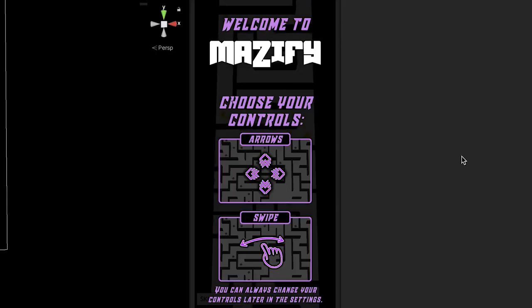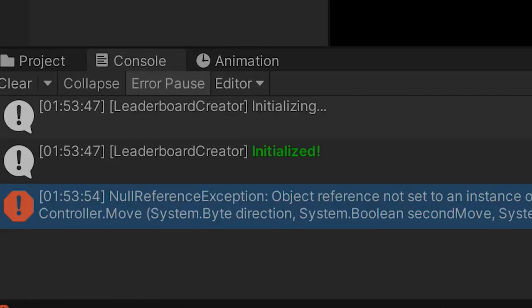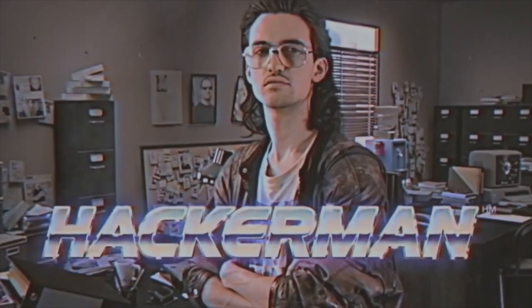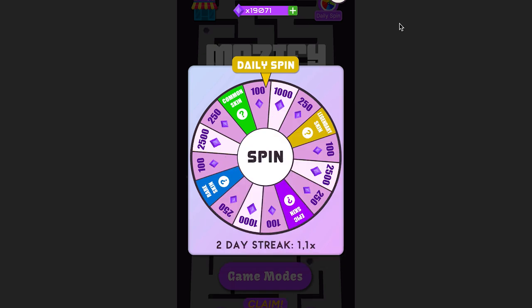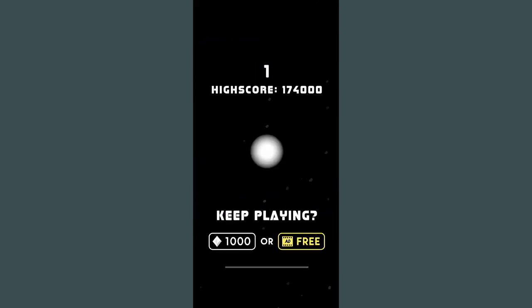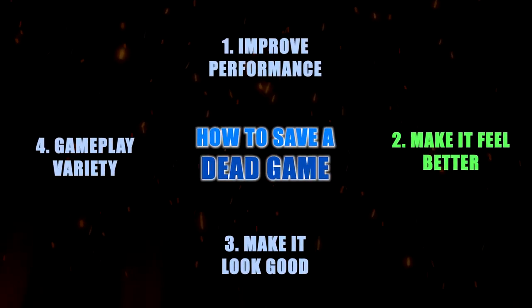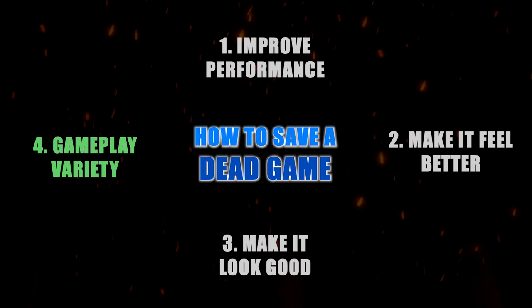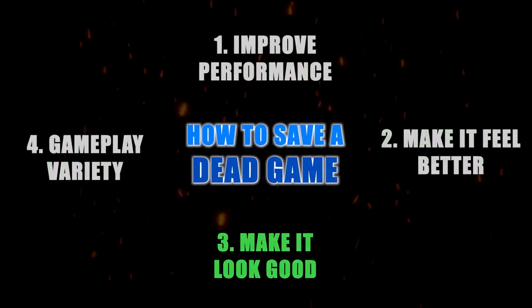All these new features broke the tutorial and caused a bunch of bugs, so after fixing all that I updated the looks of the daily spin and the achievement screen. I also improved the feel of respawning, as before it would just cut to you being alive again. The 4 steps I showed are not a one-and-done thing but instead a cycle that should be repeated over and over again until the game feels just right.